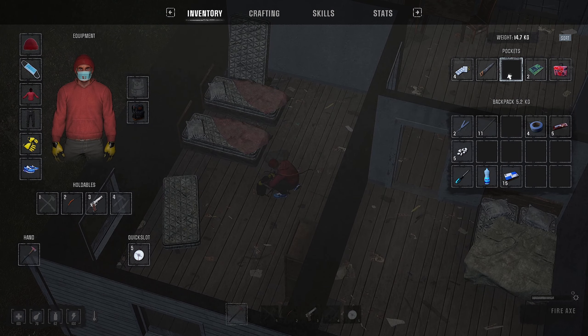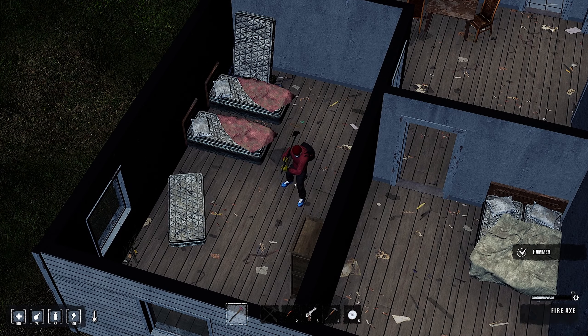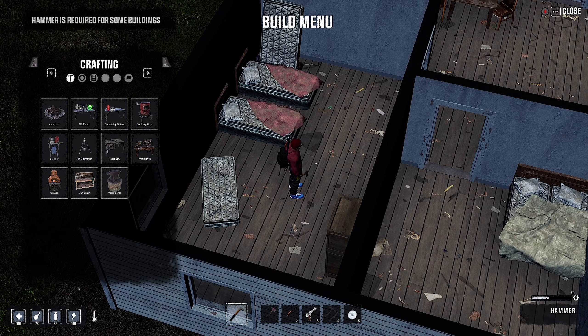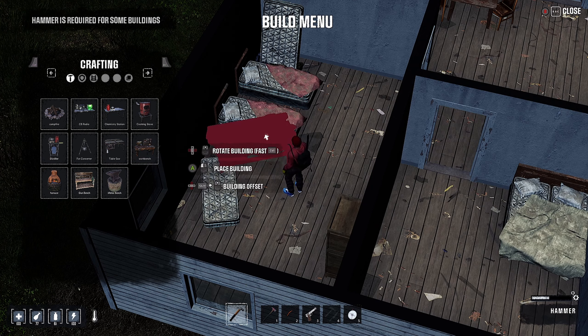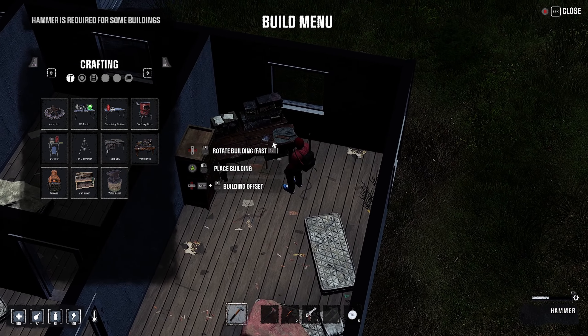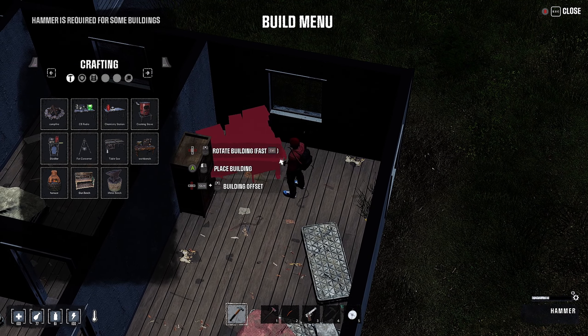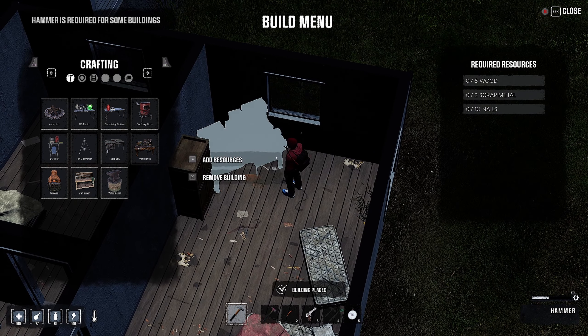If I grab my hammer... actually I dropped it on the ground. There we go. And I go into the build menu. We have a bunch of different things here. I could build us a radio - we'll need like a car battery and a bunch of cool things. A workbench is probably one of the first things we will want, so I'm going to plop it down in the corner.